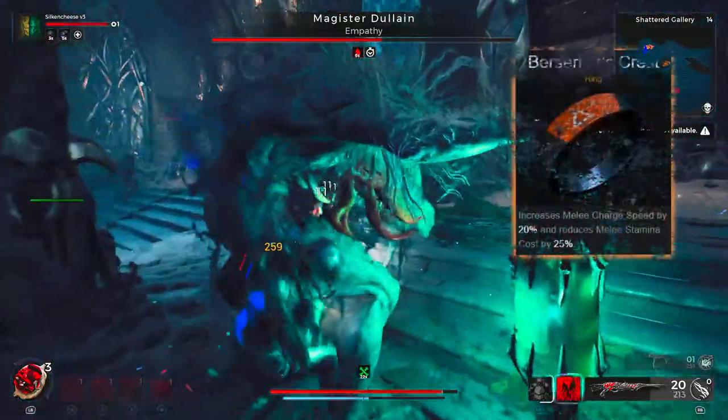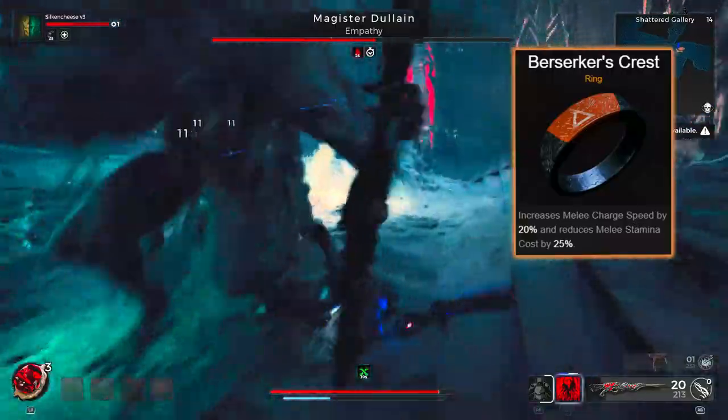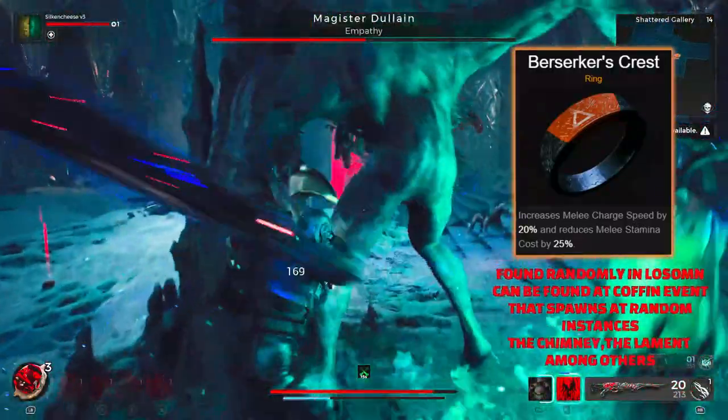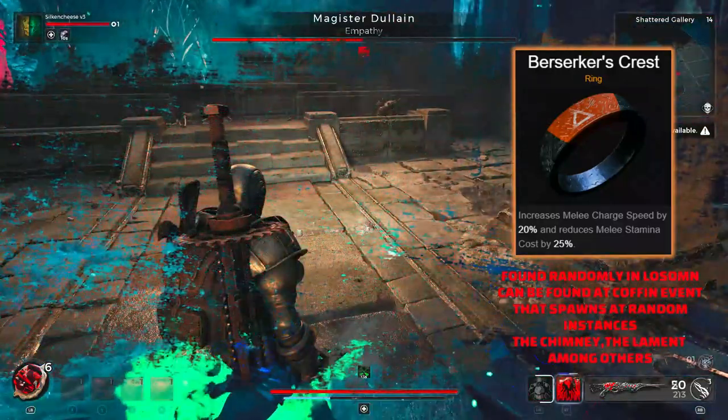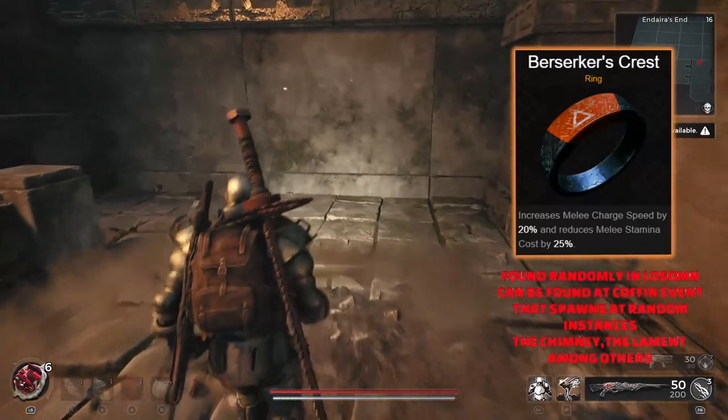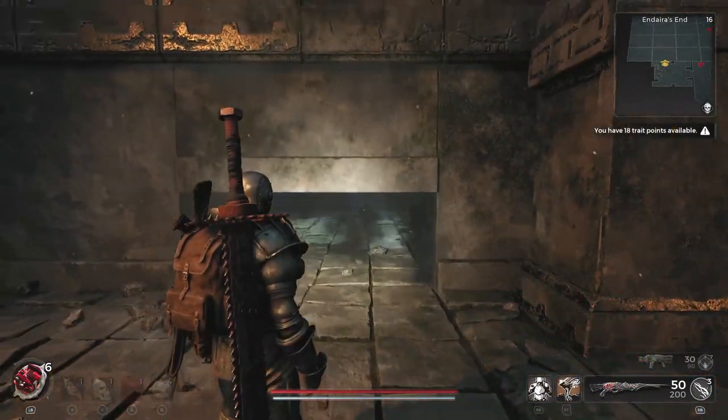Over to a ring that's perfect for your melee classes. Berserker's Crest is going to increase your melee charge speed by 20% and reduce melee stamina cost by 25%. If you like to swing away, you love using close range combat and you're all about those big swords, then this is the ring for you.